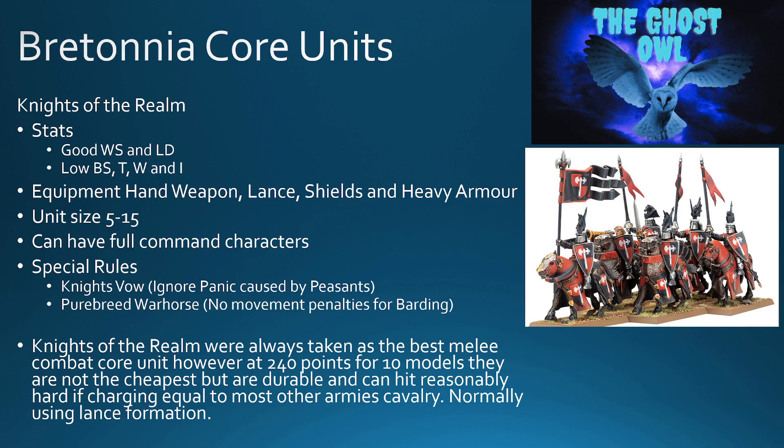I always took at least one unit of Knights of the Realm in my core, sometimes two, depending on whether I was going for one big block or two slightly smaller blocks. We know there will be Knights of the Realm in Warhammer the Old World using the old original plastic kit — which can also be built as Knights Errant, so we know Knights Errant are coming too. The modern paint scheme has them all using the same colour scheme. It'll be interesting to see if Knights of the Realm remain as core, or if there's even a core category — I'd expect some sort of troop category — and whether Knights of the Realm stay there or move.